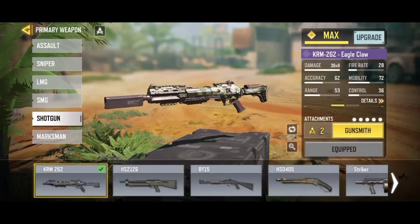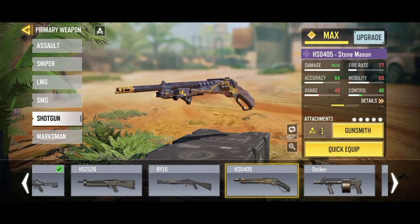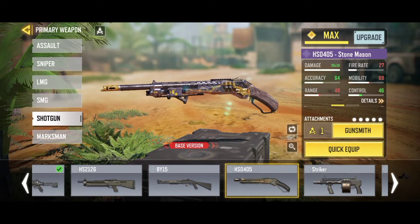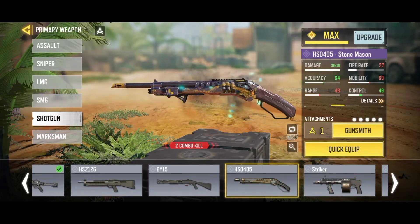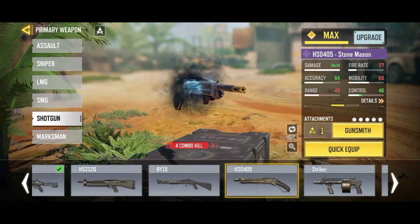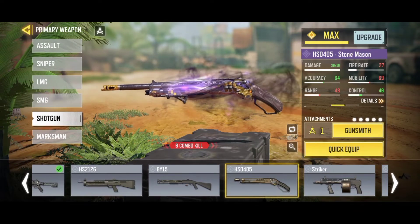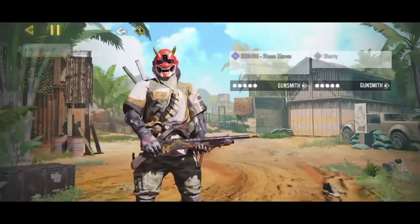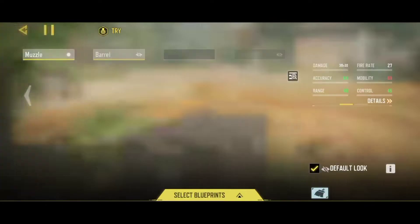First things first, the shotgun — the HS0405. I don't know why, but the stonemason has effects. Use this legendary gun. I'm going to call it legendary because it has effects now. I don't know why this is here, but yeah, it's a bug.